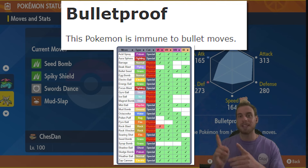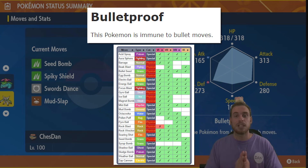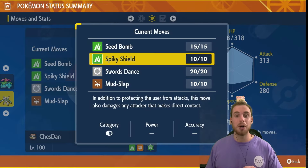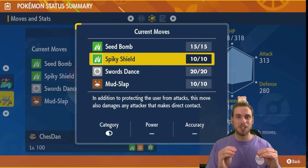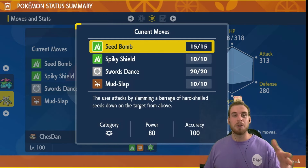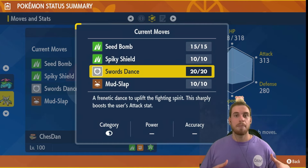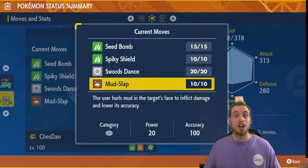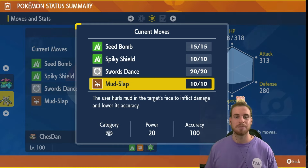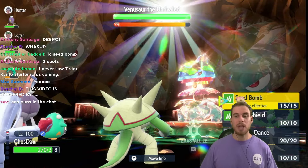It has max Attack EVs, max Special Defense EVs, and a Careful nature to give it some additional special bulk while lowering its Special Attack — after all, it's a physical attacking Pokémon. The ability Bulletproof is one of the keys to this build; it gives immunity to Venusaur's move Sludge Bomb so it cannot hit us for super effective damage. We also have Spiky Shield for the one turn that Venusaur nullifies our abilities. Seed Bomb is the main attacking move for powerful super effective Grass-type damage, Swords Dance powers it up, and Mud Slap charges our Tera Orb while reducing Venusaur's accuracy by one stage each turn. Chestnut uses Shell Bell for recovery.